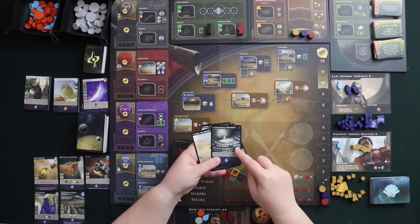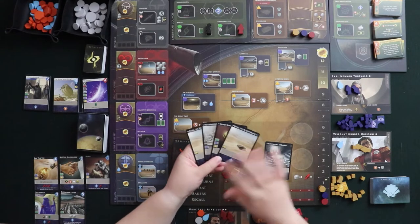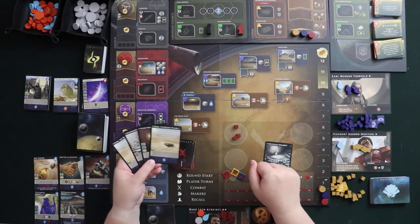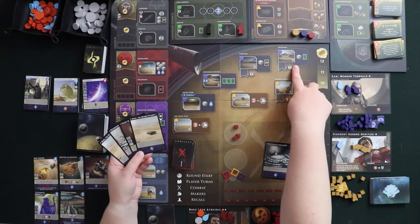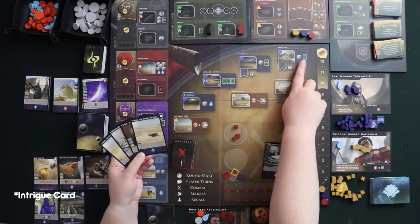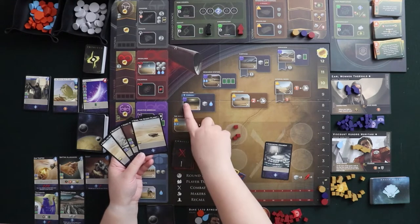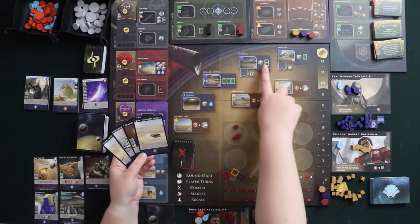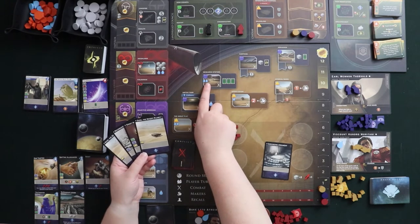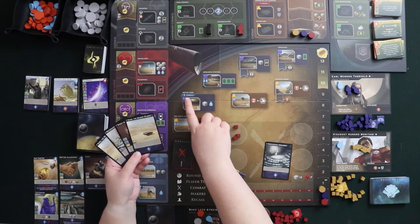Convincing Argument doesn't do anything for an agent — it just has some influence at the bottom, so I'll put this one down. Looking at my symbol options, I can play triangles, circles, and green pentagons. If I put an agent in Carthag, I'll get a troop and an influence card. If I go to Arakeen, I'll get a troop and a card draw. The Research Station costs that symbol plus two water resources, so I can't go there right now since I only have one water. For Sietch Tabr, I need two influence with the Fremen.